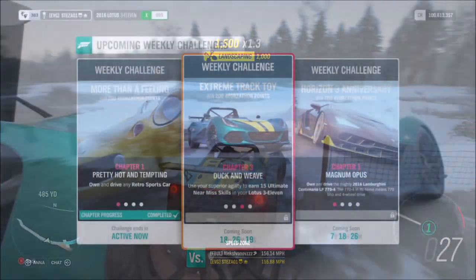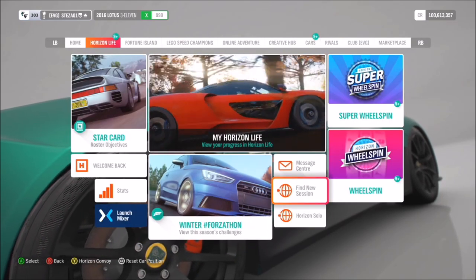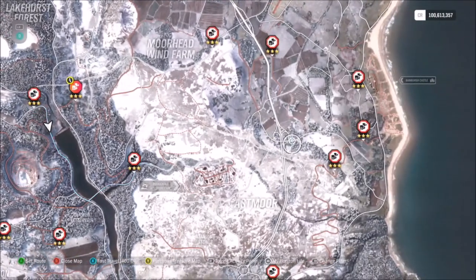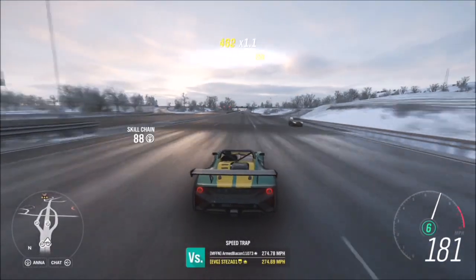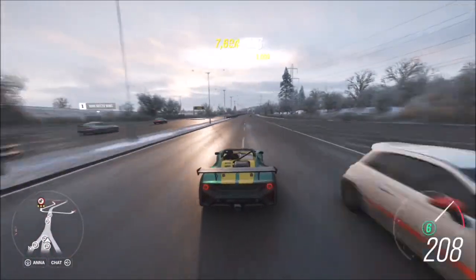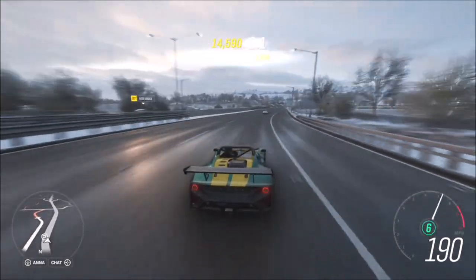Your second challenge wants you to get a total of 15 ultimate near miss skills. I recommend going into Horizon Solo where there are more AI cars, then going over to the motorway. That's where the highest population of AI vehicles are. You want to drive on the opposite side of the road above about 170 miles an hour and basically nearly miss all the cars you can — that's the easiest way to get the ultimate near miss skill.